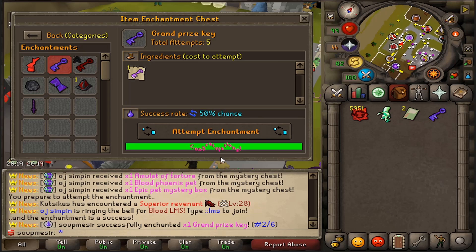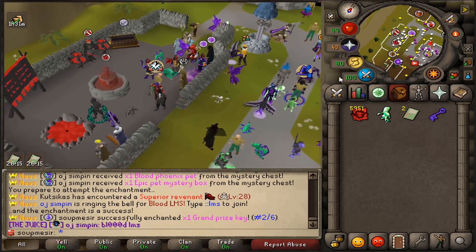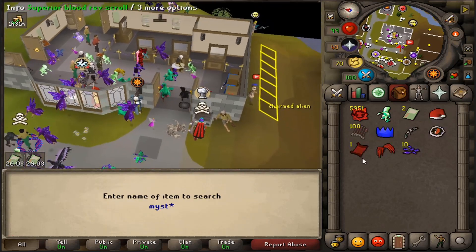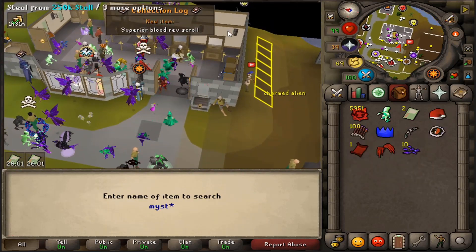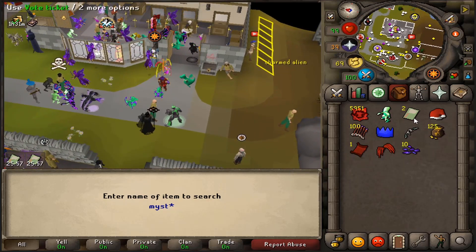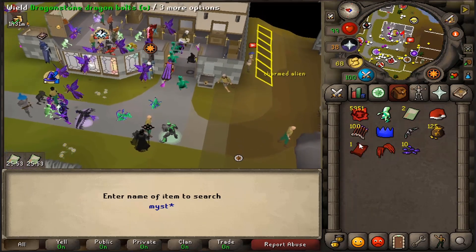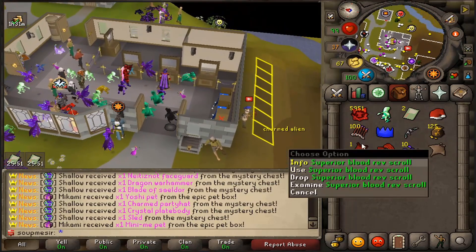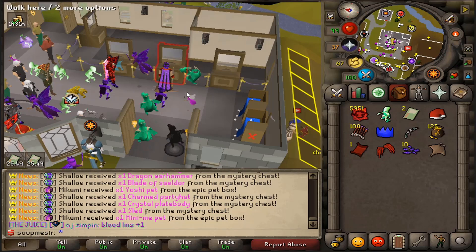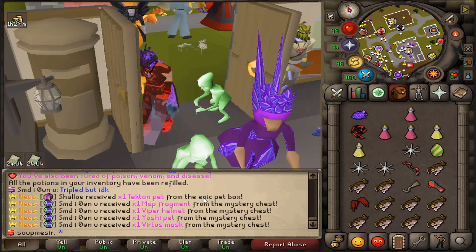Let's go try to upgrade that prize key - I've currently failed every upgrade so far. Fifth one is a success, holy crap - actually two out of six. We got a couple mystery chests right there. Good luck guys - collection log, superior blood rev scroll, also grain crest. Not terrible, I'll take all that right there. Blood rev scroll, it's not too bad, but we definitely lost money - can't say we made money there.